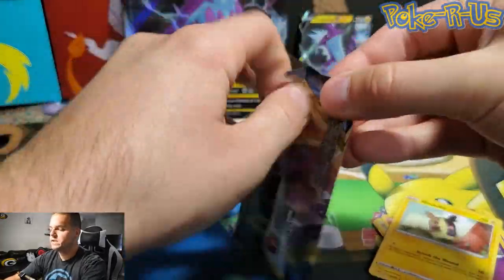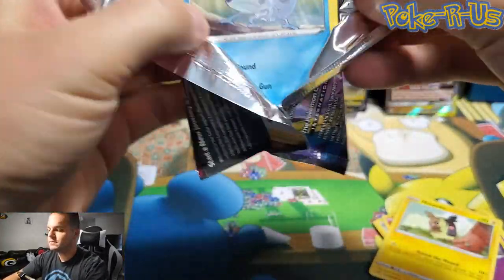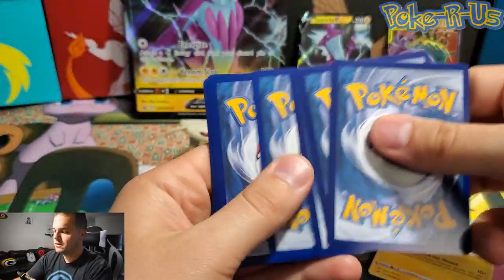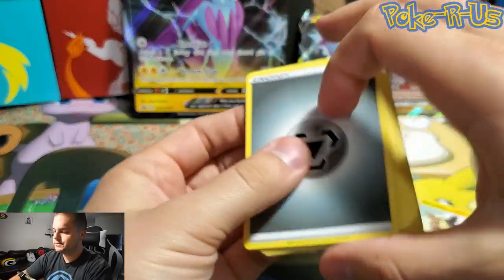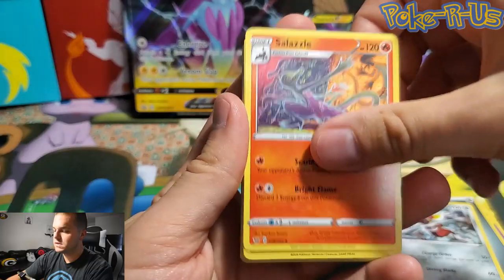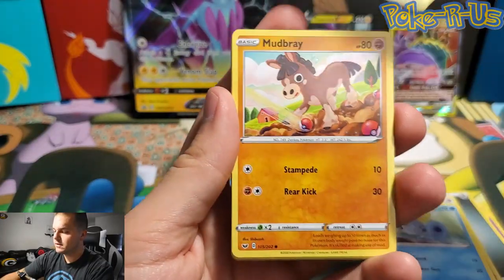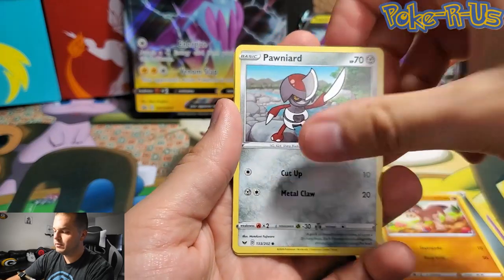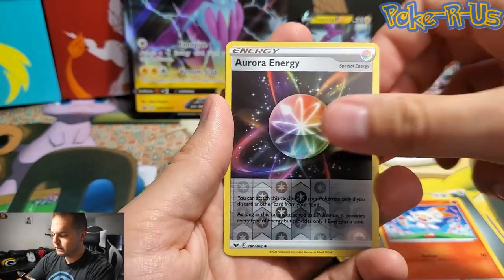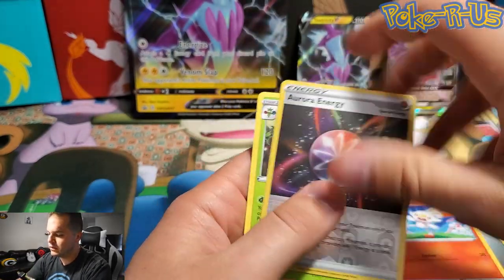Last pack of the Toxtricity V-Box — hoping we can get some last pack magic. Let's see what we have. Bisharp again, Salazzle, Dugtrio, Sobble, Maractus, Mudbray, Pawnyard, Scorbunny. Aurora Energy is the reverse, and the final card is Roserade — the rare non-holographic.